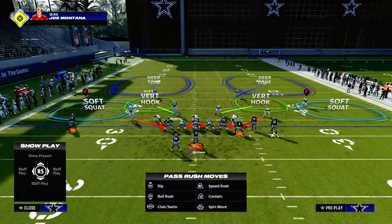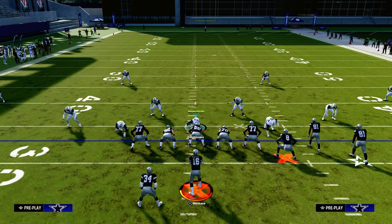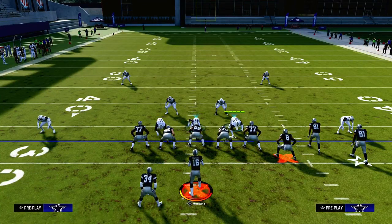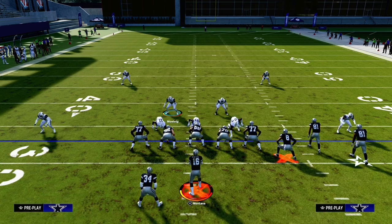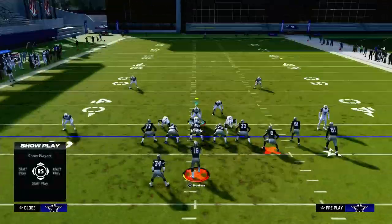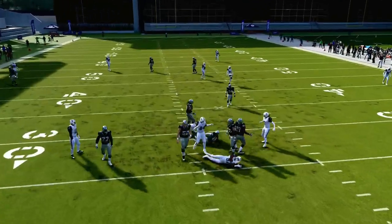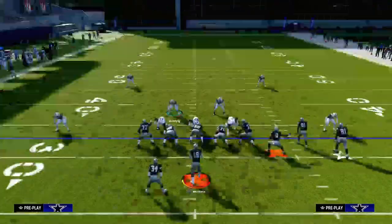The way this blitz works is we're going to take advantage of the placement of these slot corners. We're going to pinch our defense, and you'll notice that these slot corners are going to be at a very similar horizontal depth. That depth is just right so the offensive line will struggle to target these slot corners. We're going to go ahead and pass commit, and you should get at least one — if not two — slot corners completely free at the quarterback.